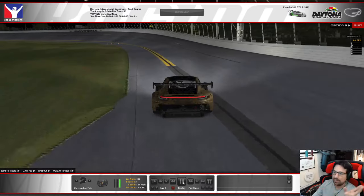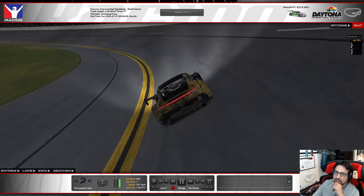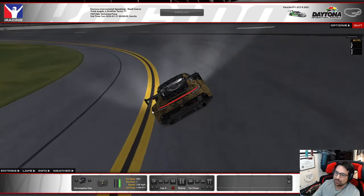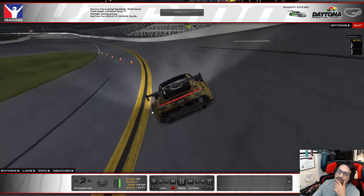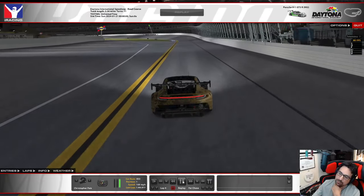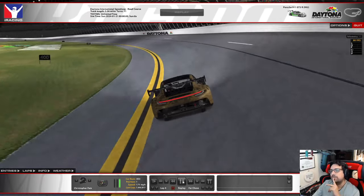If you get a good run out of the bus stop, you're home free all the way down to the front straight to finish the lap. The fastest way around the oval is down against the yellow line, because you're traveling the shortest distance possible — hug that yellow line all the way down to start/finish.